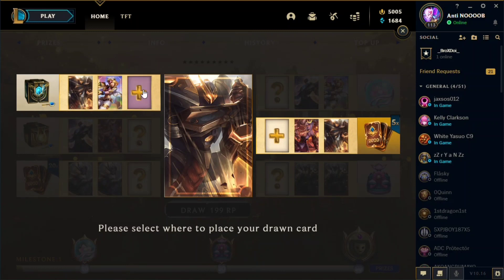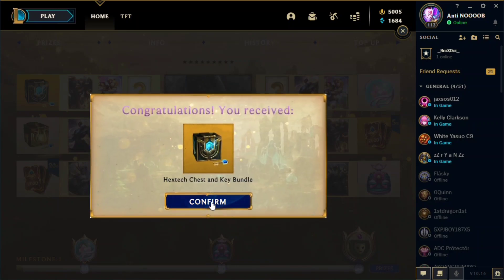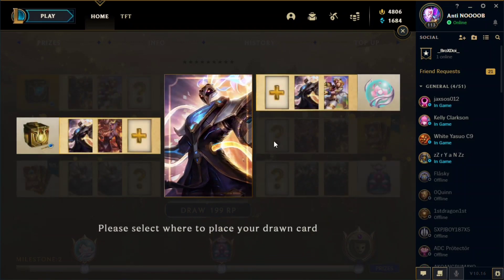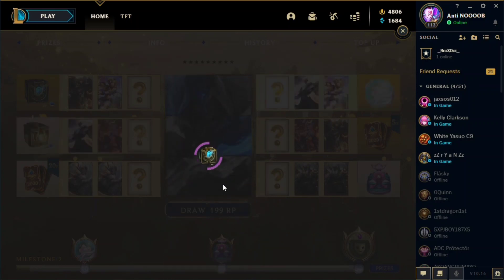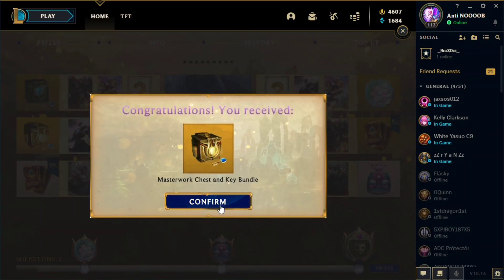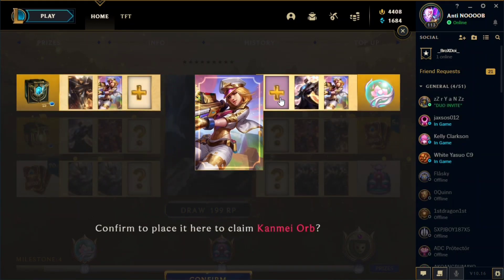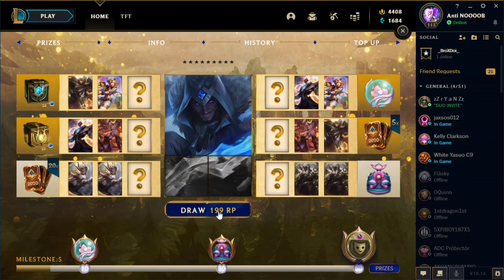Next we got Garen — I think it's Mecha Kingdoms Garen — so we're going to place it to complete that part. Then another Pulsefire shard, so I'll go for the Kanmei orb instead. We got three more pieces needed, and we got Pulsefire again. We already need two more, but guys the bottom part is the hardest part to obtain.